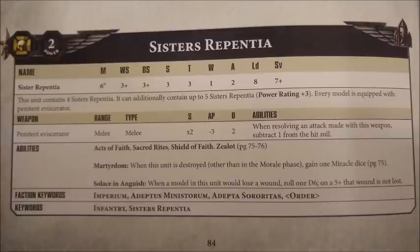As Sisters of Battle, they do get the Shield of Faith special rule for that 6+ invulnerable save, which can be increased. They also have a 5+ Feel No Pain type rule — when they lose a wound you roll the dice, and on a 5+ that wound is not lost. That's their Solace in Anguish rule. Despite both of these, they're still pretty fragile on the battlefield, only being toughness 3 and with mediocre saves at best, so they're very much a glass hammer type unit.